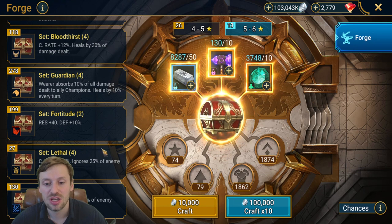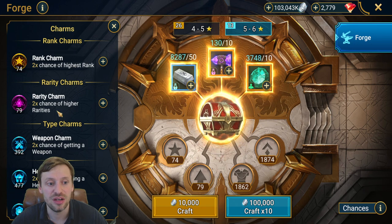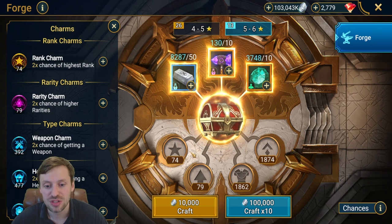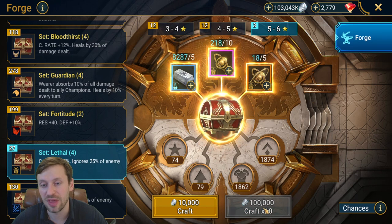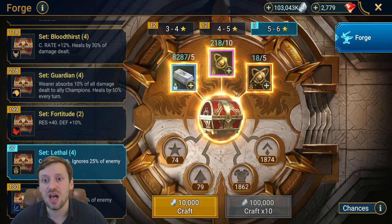You want to stack your charms as much as possible. Rank charms give you a better chance of getting six-star gear, and Rarity charms give a better chance of getting Legendary gear. Save them up to 74 and 79, then put them on your Lethal set, craft 10, and that gives you a much better chance of getting the gear you want. You also only want to be forging gear during Clan Boss Championship to help your clan mates win.